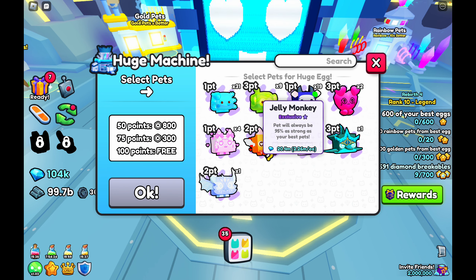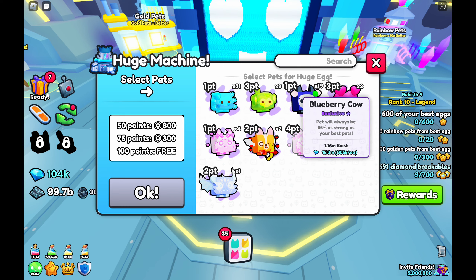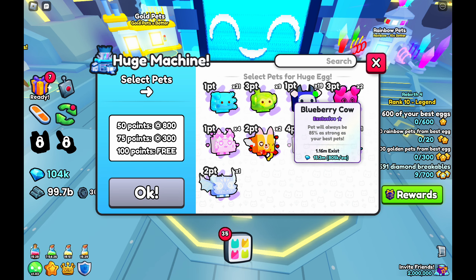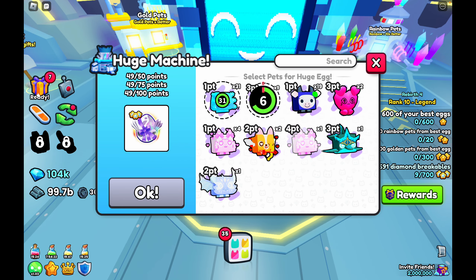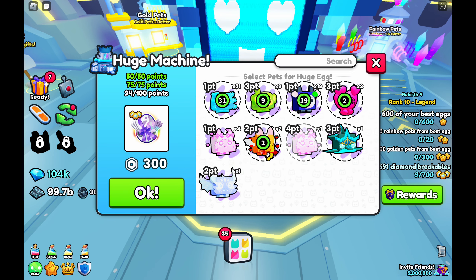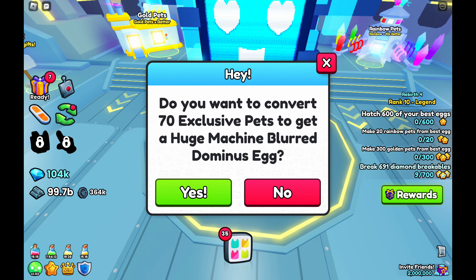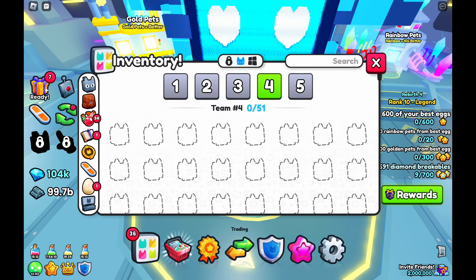I would recommend buying jelly monkeys. These are the cheapest three-pointers you can possibly get. Three of these equals three points and it's around 2.26 mil, which is a lot better. This is the cheapest one-point exclusive, so that's why I recommend buying jelly monkeys rather than blueberry cows.